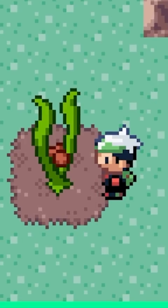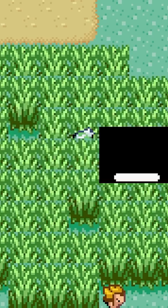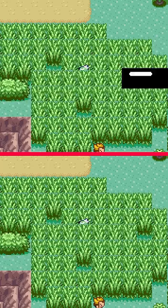Pokemon's got a lot of bizarre and obscure mechanics in it. A lot of people know in early games that the HM Cut can work on tall grass, but did you know that if a Pokemon with the ability Hyper Cutter uses it, it increases its range? Which is interesting for multiple reasons, primarily because it's dumb.